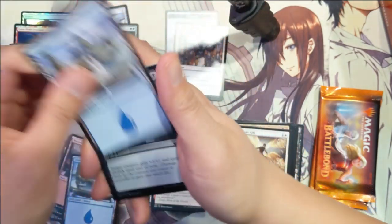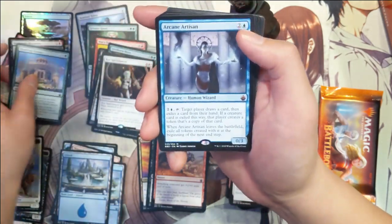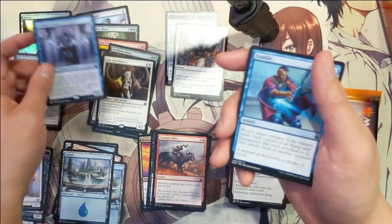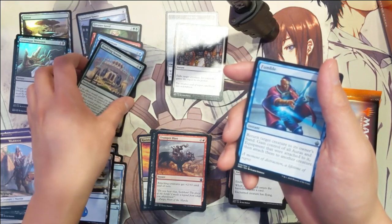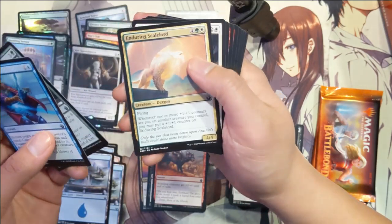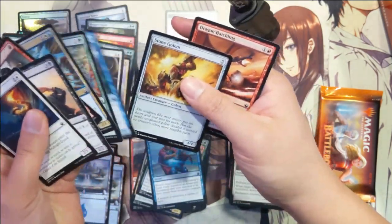Warrior, Island, then Grotesque Mutation. Arcane Artisan — this is actually the second one. As far as mythics go, I would say it's like a mid to upper-tier mythic. Just below Doubling Season on top. Fumble — crowd goes wild! Enduring Scalelord, another shock.